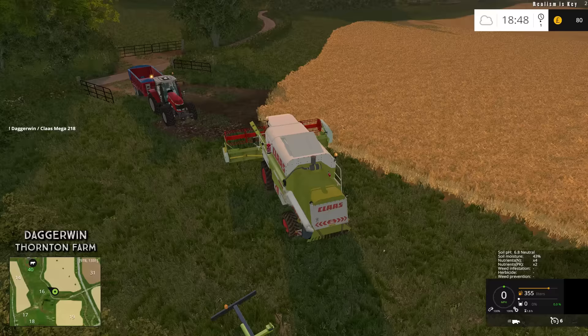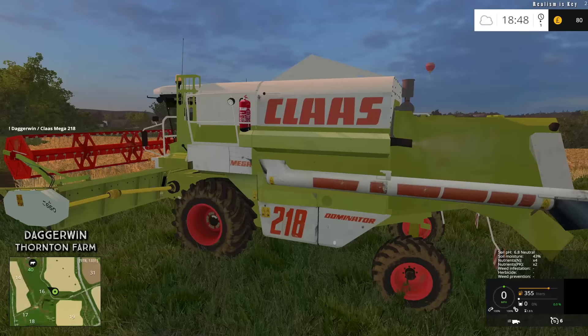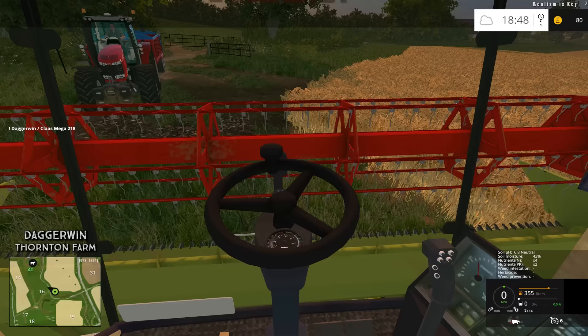We will go clockwise around the field. The only reason I go clockwise is to keep the auger on the correct side — otherwise there is no real preference. Obviously we need to unfold the harvester as well. Or fold it up — maybe it was already unfolded. That's weird. The PTO automatically attaches. I don't like that, because you can actually manually detach it if we wanted to.